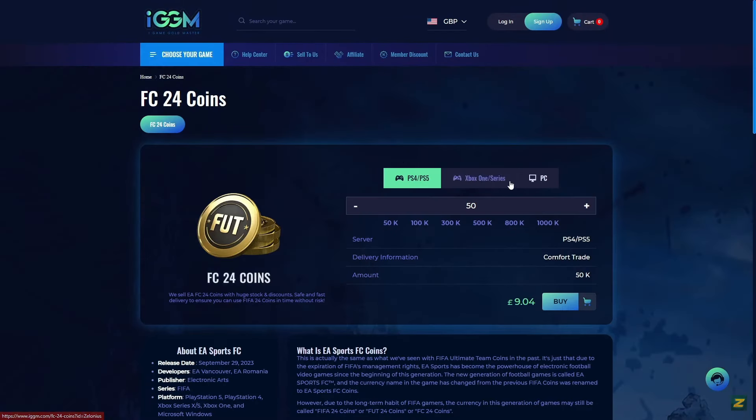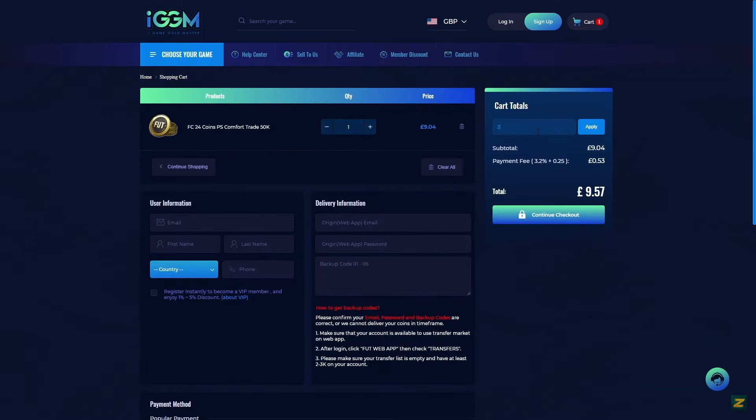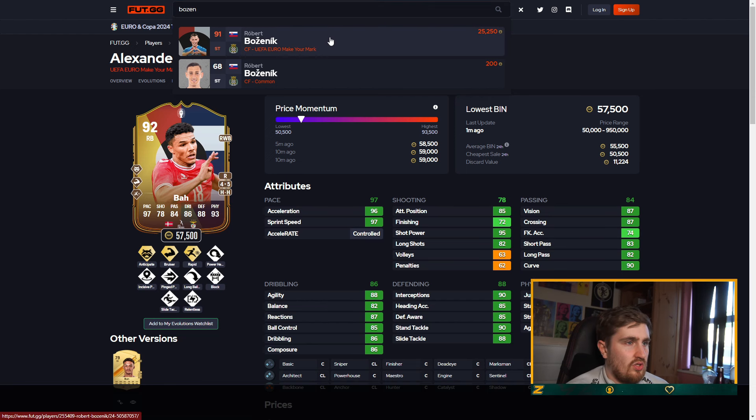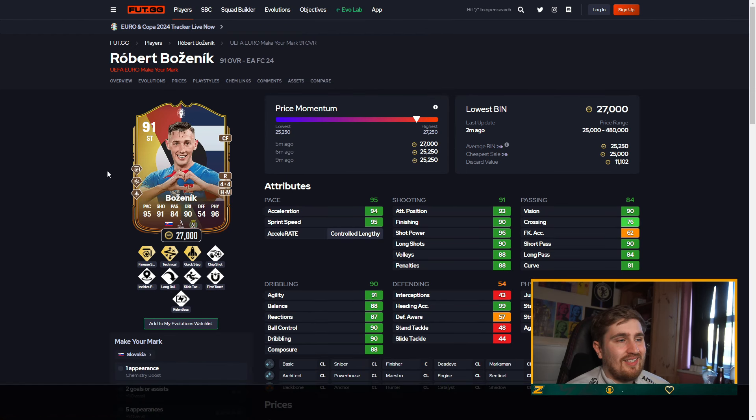[Sponsor] Are you sick to death of getting out-teamed on FC24? Want that god squad you've always been dreaming of? Check out iggm.com today — the best and most reliable place to get coins for your Ultimate Team. Use the link in the description and code ZEALOT at checkout for a five percent discount.